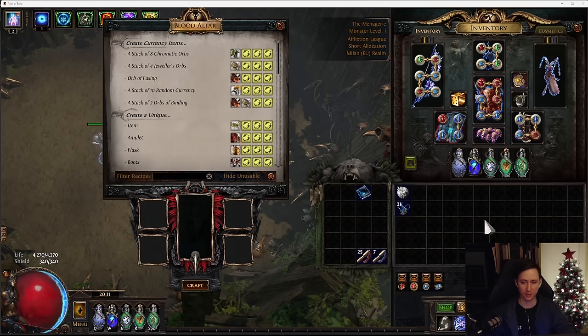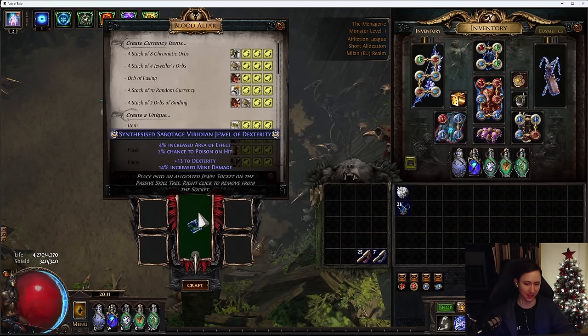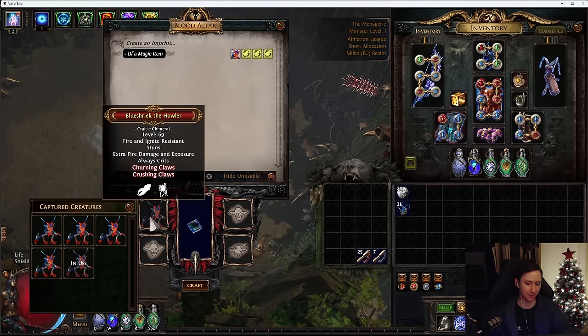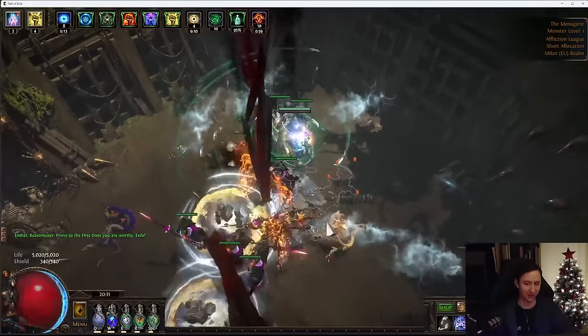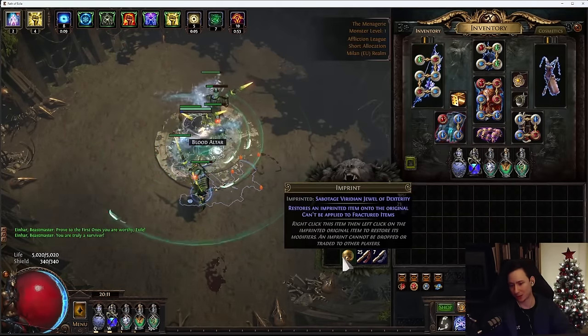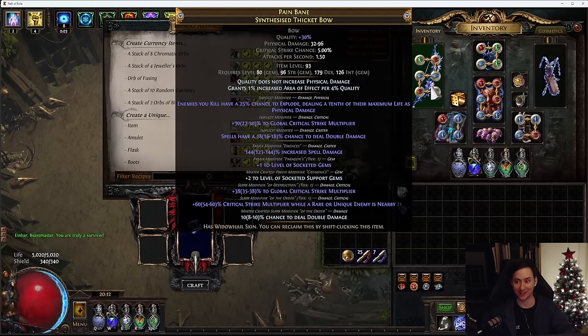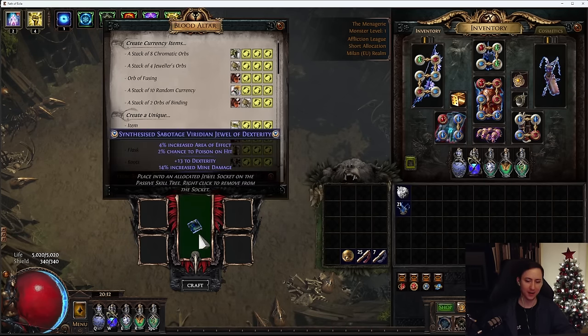The Vivid Vulture is a beast that lets you re-roll the implicits of a synthesized item. Craicic Chimeral lets you create a safe state of a magic item - essentially an imprint. Imagine we have an item with two implicits and I want to keep area of effect. I imprint it, which creates a currency that looks like an Eternal Orb - a safe state of your item. When crafting something really expensive, I create two imprints and put one in my stash.